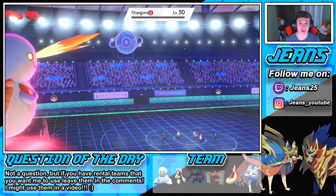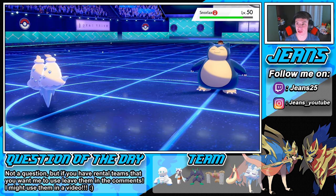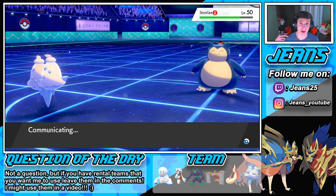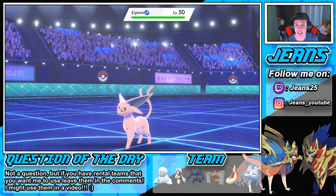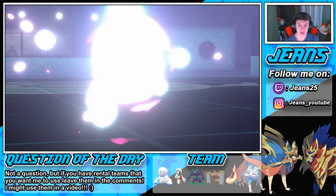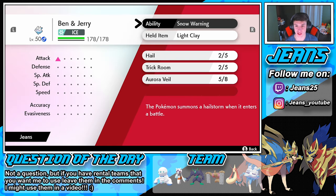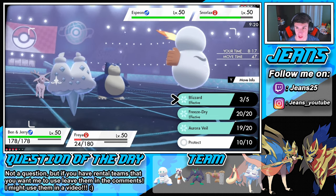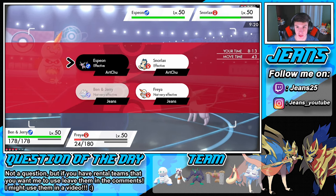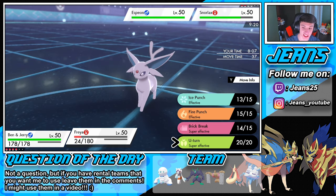Milotic goes up against Snorlax. This hail team is rocking out, I'm loving it. Snow Warning hail will last all game - until somebody switches it up. We got to get rid of that Snorlax though, that Fire Punch could be deadly. We still have two more turns of Trick Room. But Harsh Sunlight is also in play from earlier. We're outspeed now so we can go for Aurora Veil again and try to get the setup with Light Clay. We're going to go into Recover with Milotic to stay healthy.